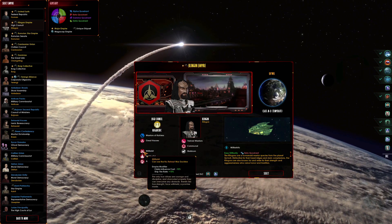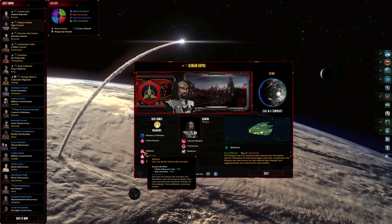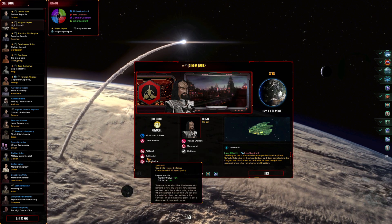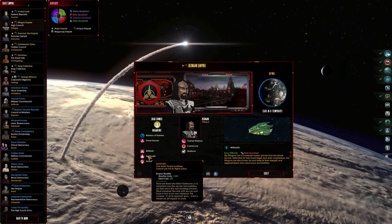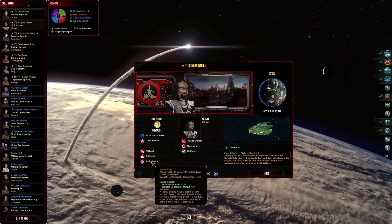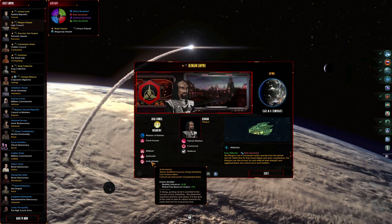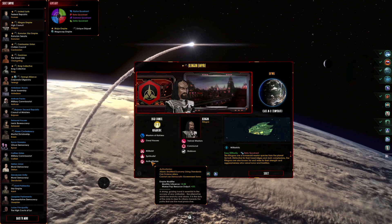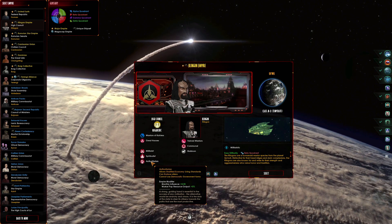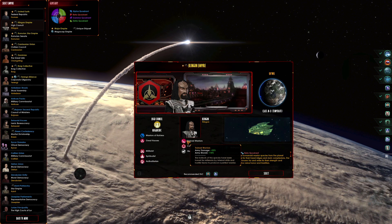We're militarists, and I'm pretty sure all this stacks — that's another 10% cut on claim influence and our ship fire rate again, plus 10. Spiritualists give monthly unity up by 10% and edict cost another minus 5. Authoritarians — we want to boss the place — so monthly influence is plus 0.50, which is pretty huge. That's going to help a lot when we start snapping up all those claims, because they cost quite a bit of influence. Worker pop resource output is plus 5, and we've got trained warriors, so we're going to be kicking butt when we take those planets away from other people.